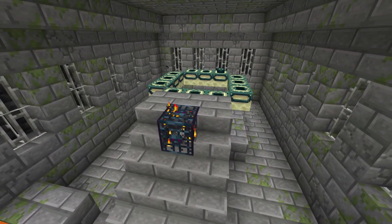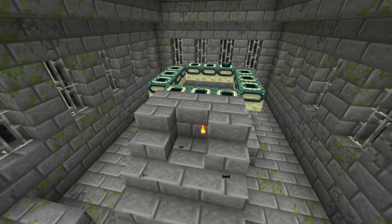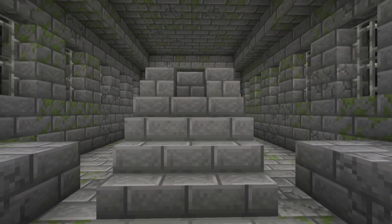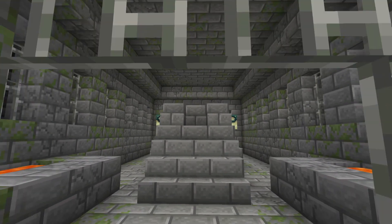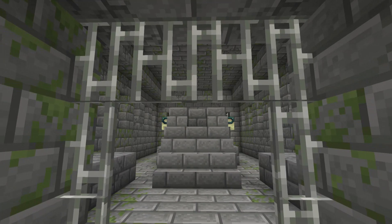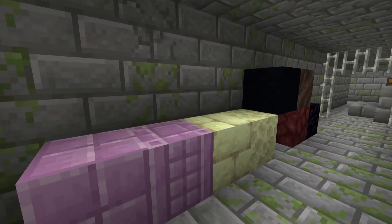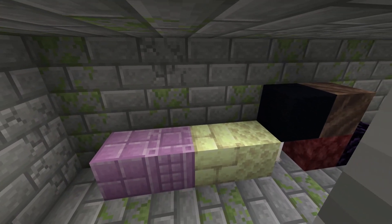First off, destroy the silverfish spawner — you won't be needing it ever. If you somehow do find a use for it, there are 127 strongholds on Java that you can use. On Bedrock there are even more. For the palette, use purpur and endstone with their variants.